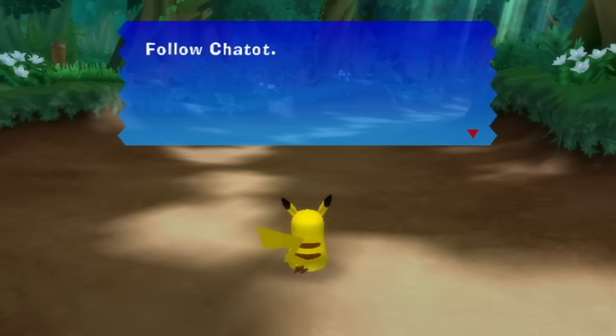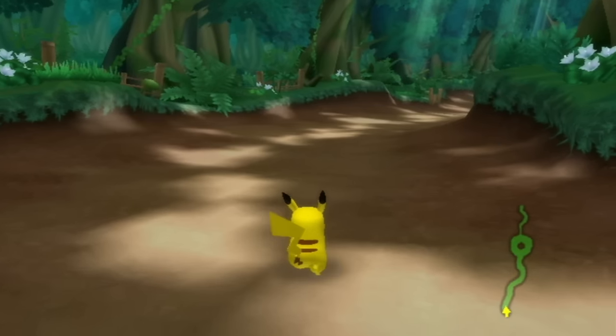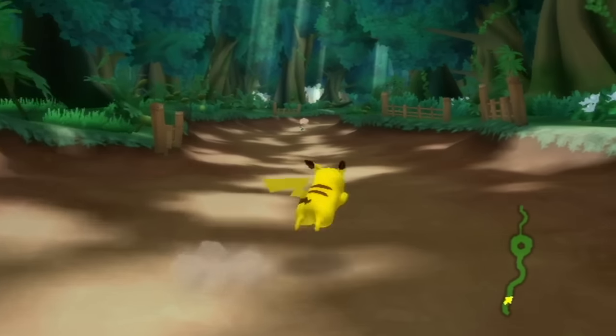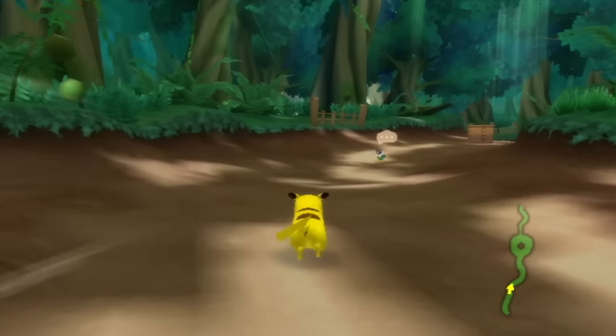This game came out in 2010, which is right around the time that Black and White came out, so I'm not sure if this has Gen 4 only or Gen 5 as well. We follow Chatot holding the Wii remote horizontally and moving with the D-pad. It looks like we can press the one button to sprint and the two button to jump.